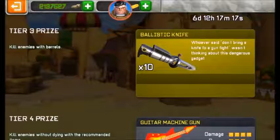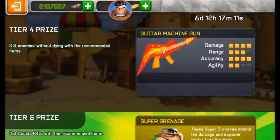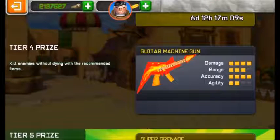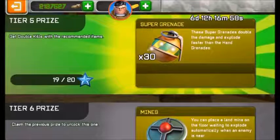You will get this tier done in a matter of time. For Tier 4, you have to kill five enemies without dying in Team Versus — it's very easy. For Tier 5, which is very hard, get 20 double kills with the recommended items in Free For All mode.